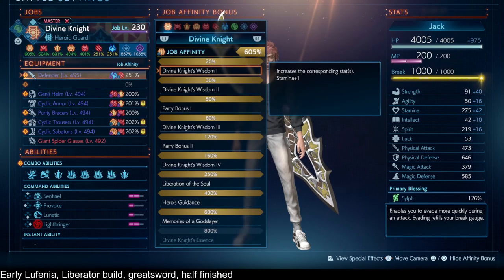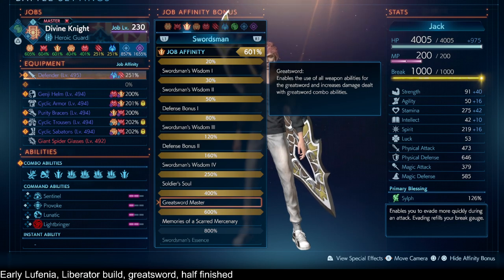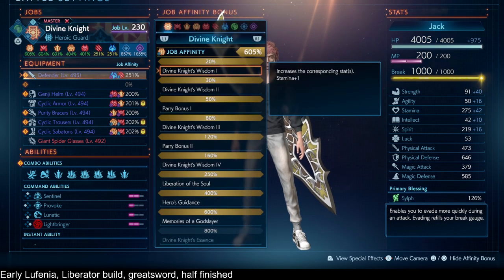Swordsman 400% gives you Spinning Slash as well as extra damage dealt for greatsword combo abilities. That's also break damage dealt, which helps because we're going to do break damage with this particular Liberator build.